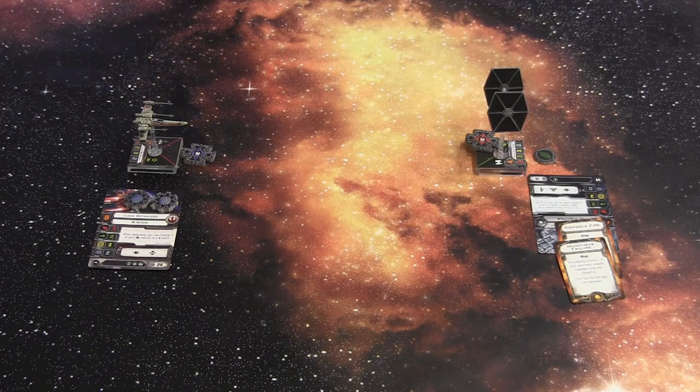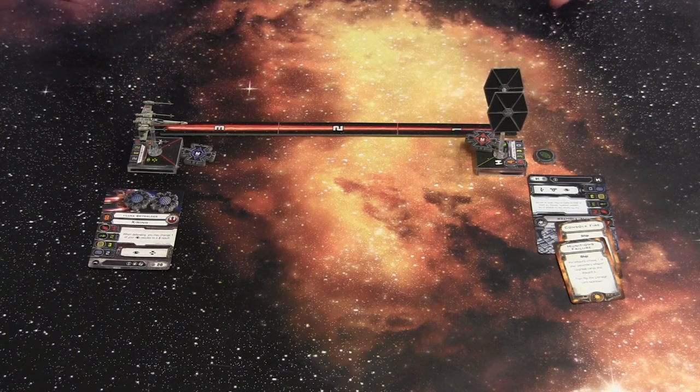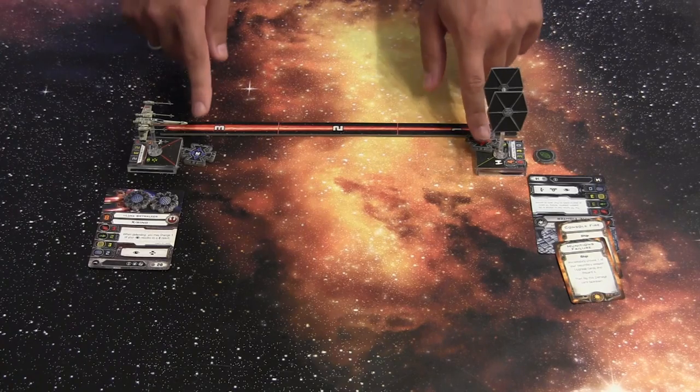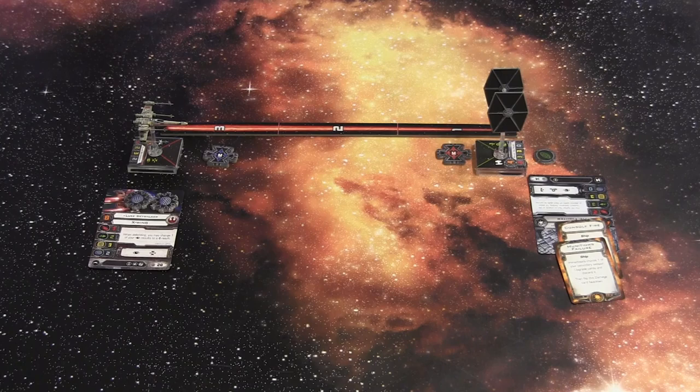We've moved on in this fight. Luke Skywalker is going to fire again, but this time at range 3, which is long range. What are those strange tokens? Those tokens are Luke's alternative action that he can choose — target lock — which lets you reroll one or more dice. The ship with the blue target lock token can reroll when shooting at the ship with the red target lock token.